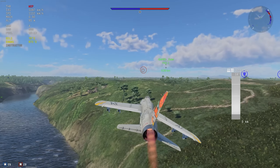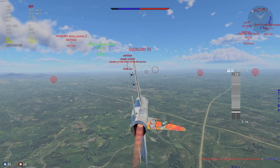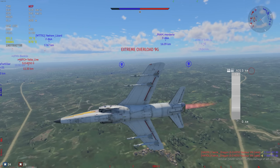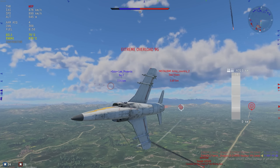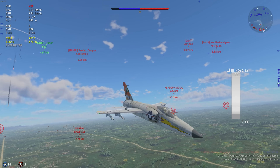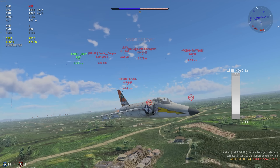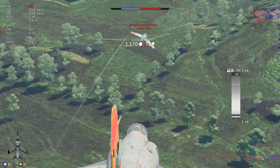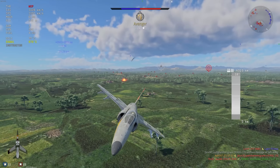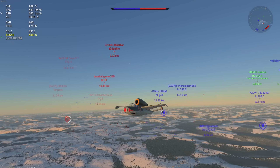Number three is the F11F-1. This thing's fantastic but doesn't get any countermeasures, and at the battle ratings you're fighting, you're generally going up against vehicles that do have countermeasures. However, you can outrun everything — this thing can do Mach 1 pretty easily. I find this aircraft a pleasure to fly every time, but it is a little difficult, especially when you get an uptier and you're facing R-60s all the time.